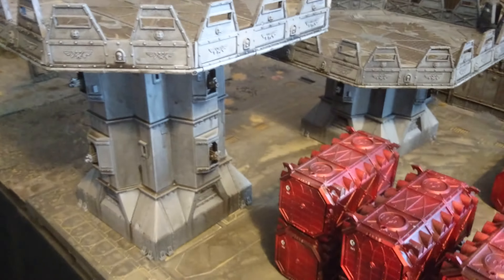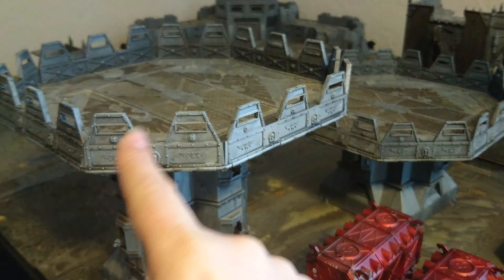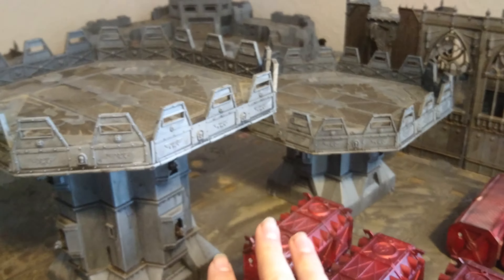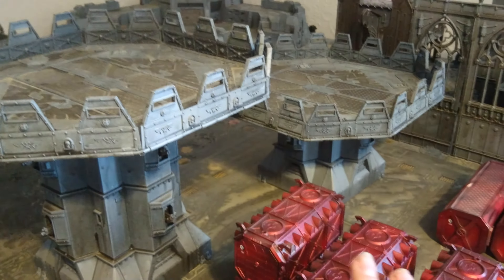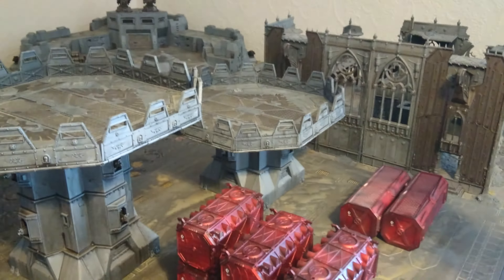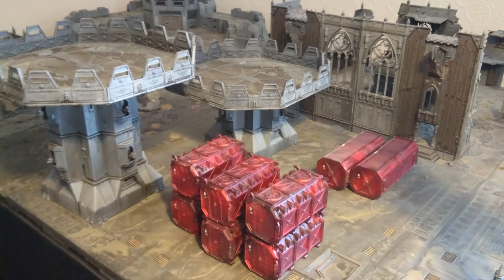I've also made these landing pads up — these are basically just bastions with a landing pad on them. I wanted to do two different heights, so I went for them like that just so it kind of looks and matches in with the board. It does give the board a bit more height for gaming, just to make it that little bit different.